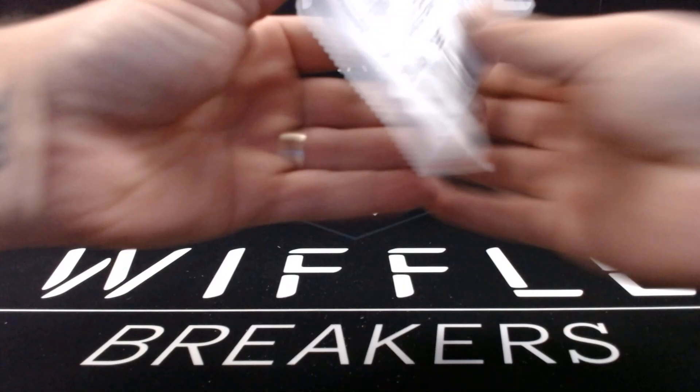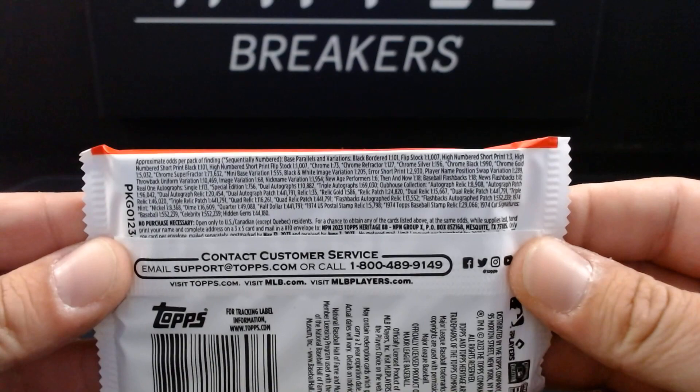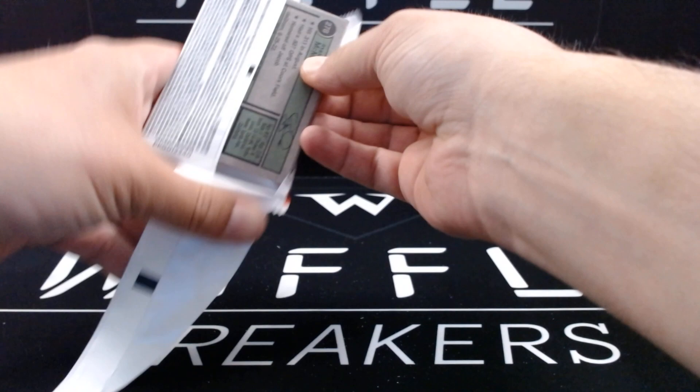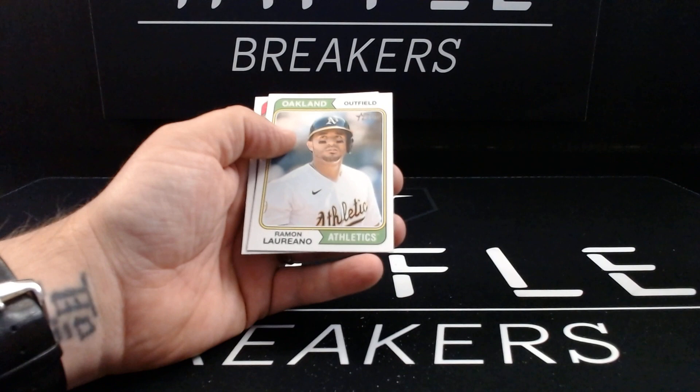All right, last pack. And actually I will screenshot the odds on this one for you, because I did not do it prior to this. Last pack magic — here we go! 2017 and 2018 Aaron Judge Special. James Outman — first Outman — he's having a good year so far. Kohei Arihara, Lamont Wade, Corey Seager, CJ Abrams, Reed Detmer's big rookie cup, Lazer Lariano, and Ryan McMahon.